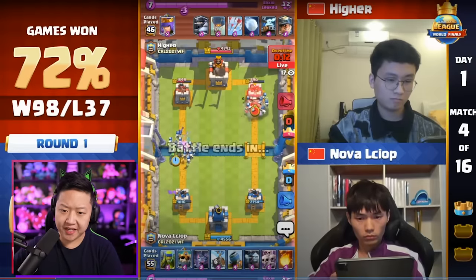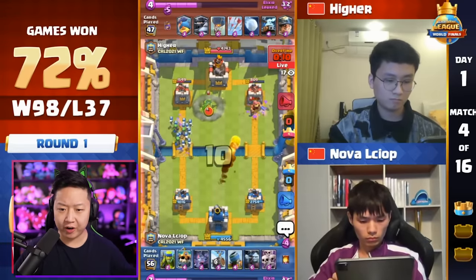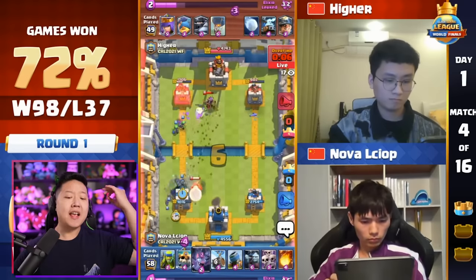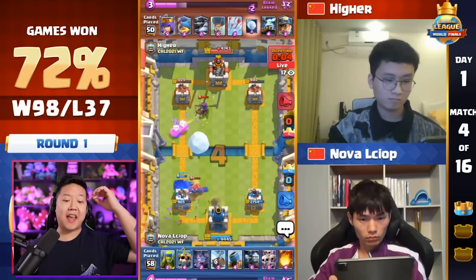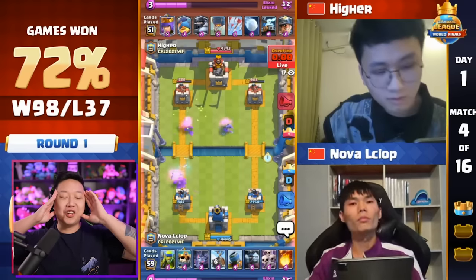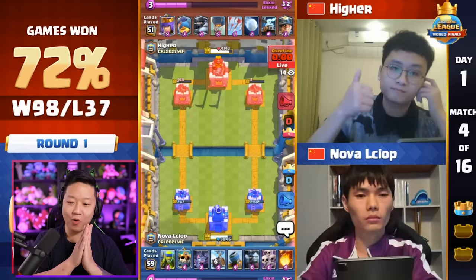Skeleton Barrel connects on the right side for damage. The Fisherman doesn't completely counter it. He goes in with a Fireball for that last damage in the six-second overtime. He counters the Miner with the Skeleton King — he predicted a frontal and outside Miner. Wow.